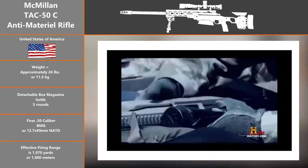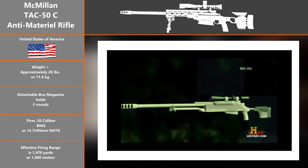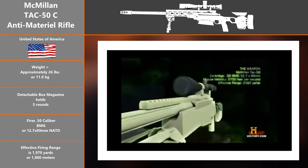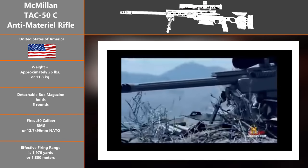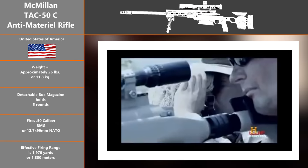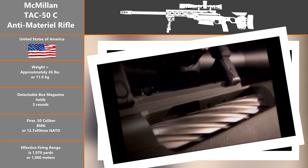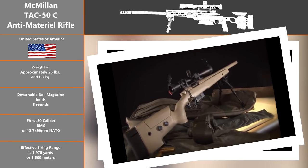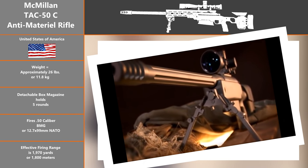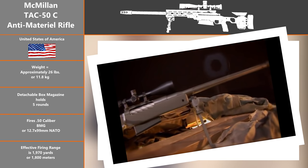McMillan Firearms Manufacturing first introduced the TAC-50 as an improved version of their previous rifle design, the M87, in the late 1990s, and it entered service in the 2000s. Officially designated as an anti-material rifle, the TAC-50, chambered in .50 caliber BMG, is designed to engage and destroy military equipment rather than enemy personnel. The TAC-50 is a rotary bolt-action rifle with dual front locking lugs, and the large bolt is instantly recognizable for its spiral flutes that help save weight.